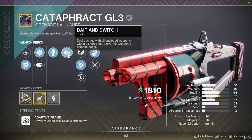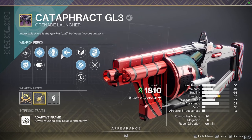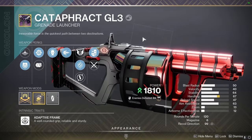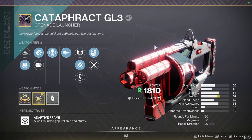But this grenade launcher doesn't just have Bait and Switch — it has the insane combo of Envious Assassin and Bait and Switch. With this combo we are able to load this grenade launcher's entire reserve into the magazine, and that includes having reserve mods on our chestplate.